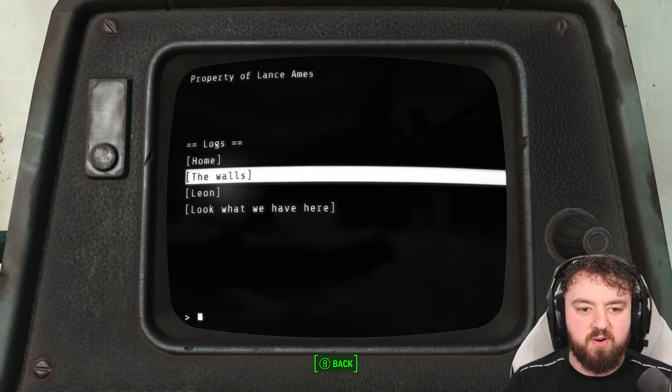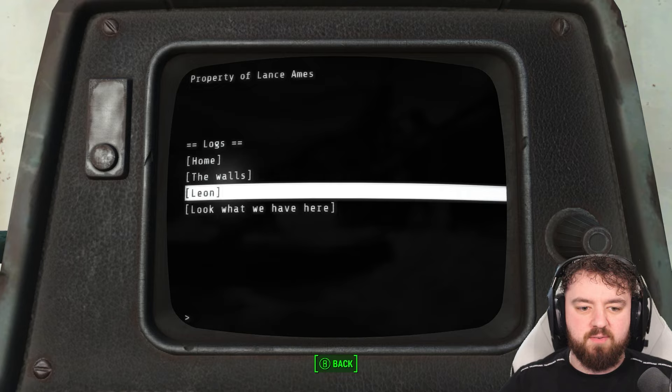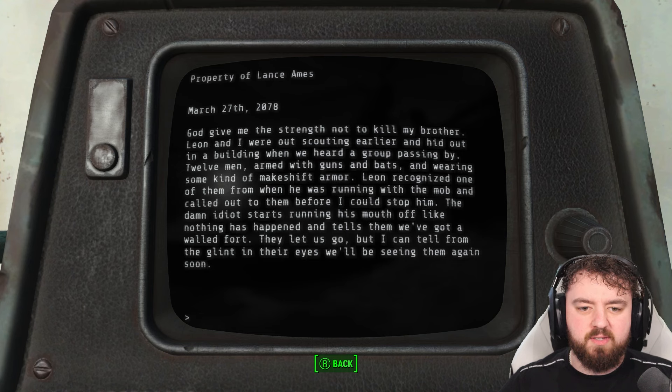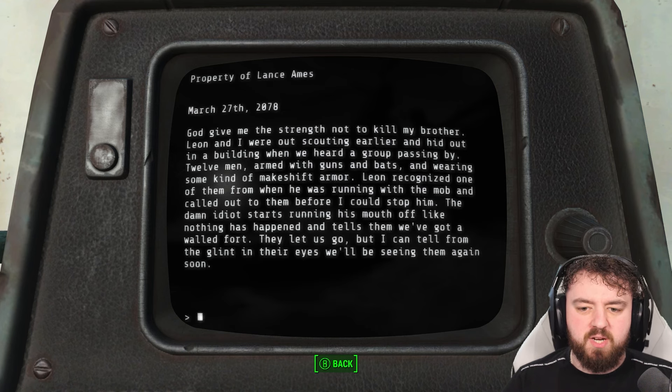They pulled containers from the Irish Pride shipyards not far away, so they finally got the walls finished with Wayne's help. 'I can't believe that egghead made it out. I feel like such an idiot for laughing at his bunker all summer — he's even got fresh water down there.' Then, a few months later in March: 'God give me strength not to kill my brother Leon. Him and I were out scouting earlier and hid in a building while we heard a group pass by — 12 men armed with guns and bats in makeshift armor. Leon recognized one of them from when he was running with the mob and called out before I could stop him.'